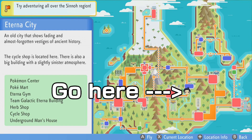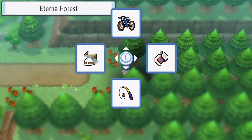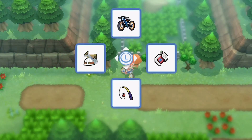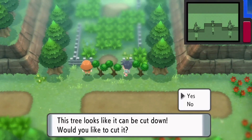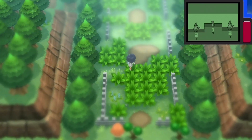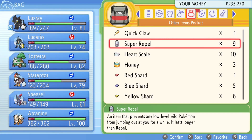First of all, you're going to have to go here where I am on the map, then you're going to need to head into Eterna Forest, which is right here. You're just going to need to keep walking forward until you make it there. Then you're going to need to use Cut on this tree — it should be pretty easy — and then you go there and you'll find the Pokémon Mansion.